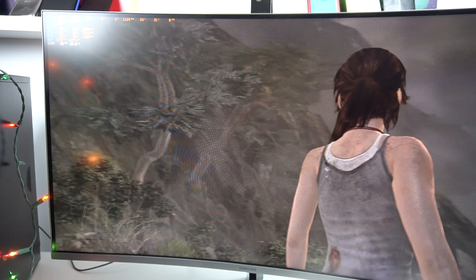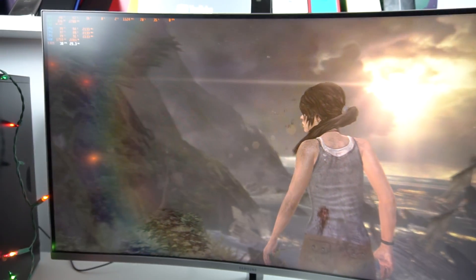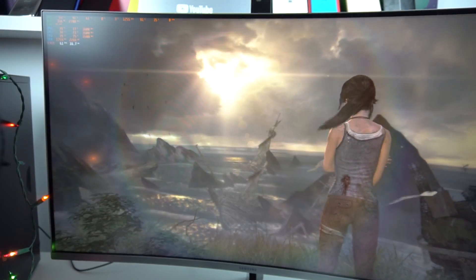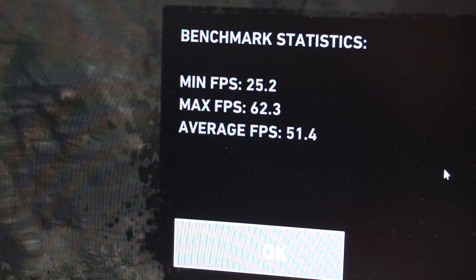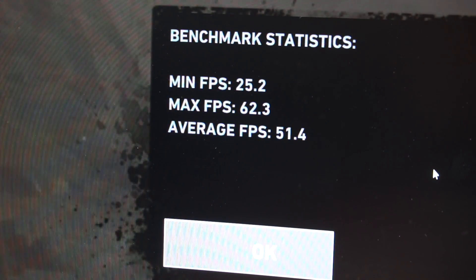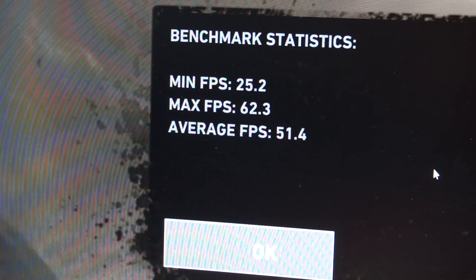So far the results have been largely disappointing, but I still have hope. I put on Tomb Raider, a classic when it comes to PC testing, and loaded up the benchmark. To my surprise, we actually were pretty consistent, and watching it felt pretty smooth. The end result was an average of 51 frames per second, which isn't half bad considering we were on medium to high settings and pushing 1440p. This has easily been the most impressive experiment yet, and reaffirms to me that this PC should be more capable than what we've experienced thus far.